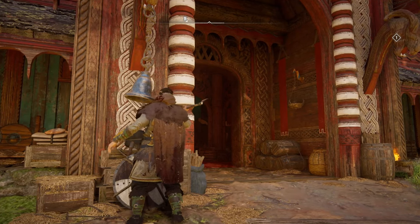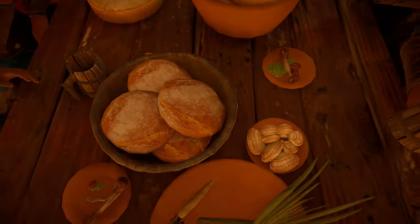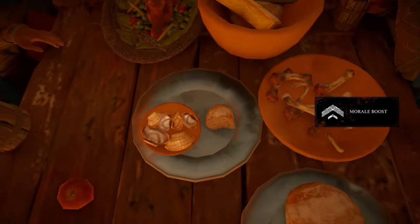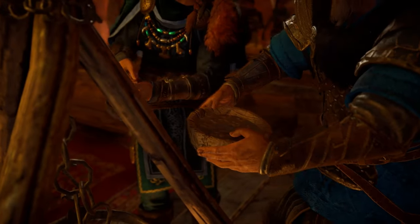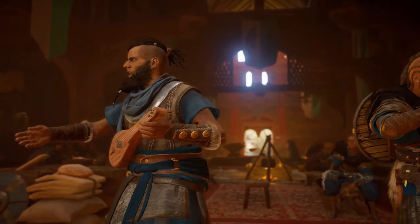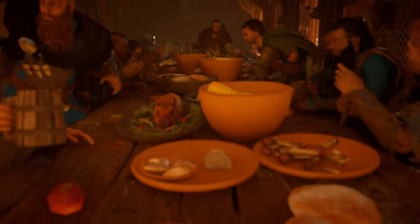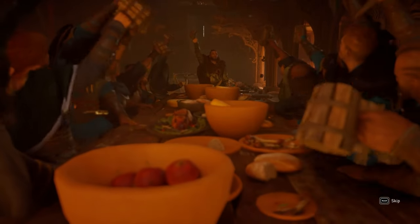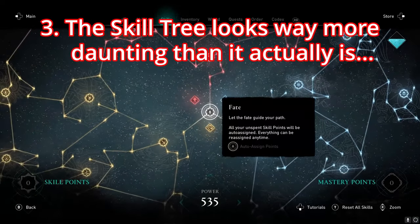Something a lot of players likely miss is that there is also a bell outside the longhouse which, after ringing, gives you improvements in armour, assassination damage and a load of other perks for a short duration of time — definitely very valuable for new players. Ringing this bell also forces you to enjoy a feast with your viking pals, which is a nice break from the usual violence of chopping off heads.